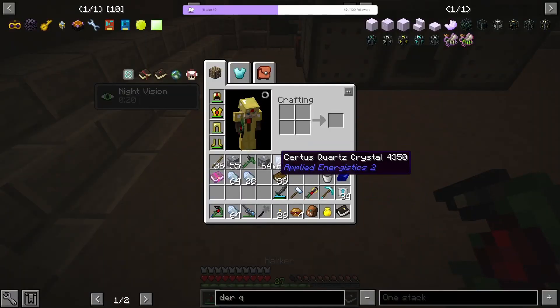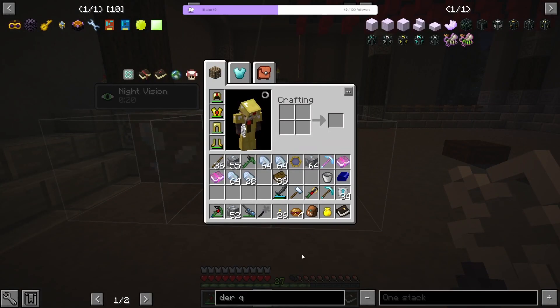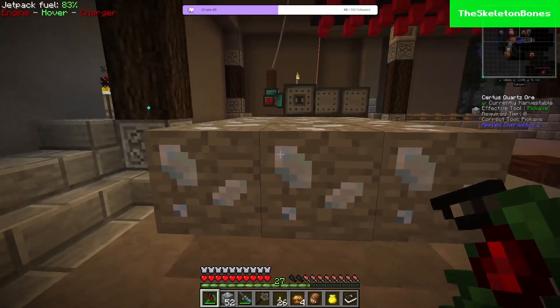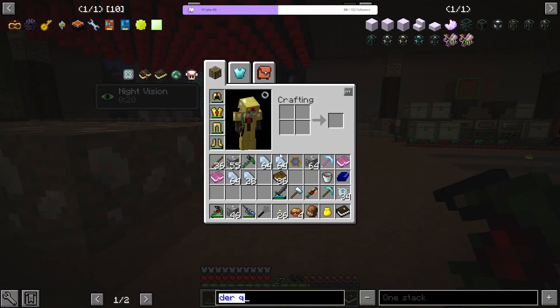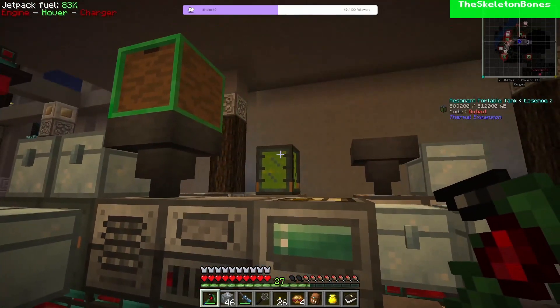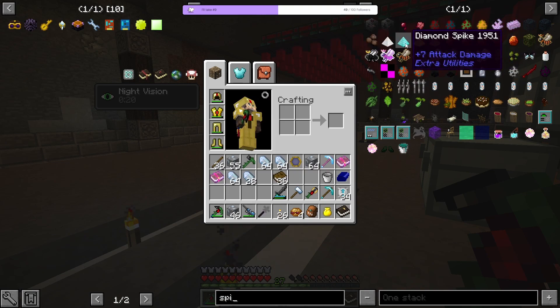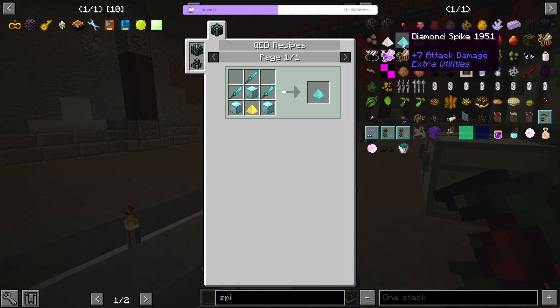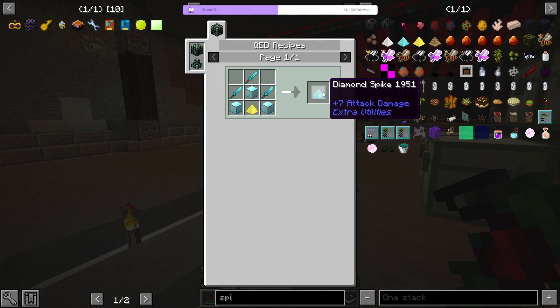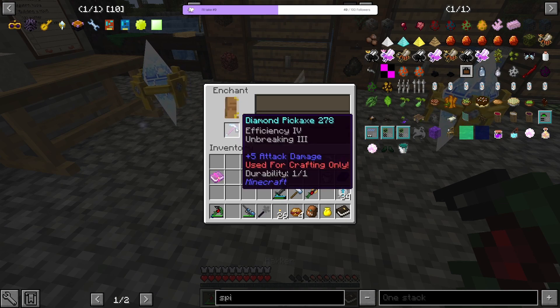Slowly but surely we are gaining levels with this method. But I cannot do this manually all the time. There is another way to get a lot of experience — not the kind that MFR gives you, not this essence. An extra utility spike which will kill monsters for me. You can also enchant this diamond spike with a luck upgrade. Let's hope for at least an efficiency 4 pickaxe, but best would be efficiency 5. Efficiency 4 and then unbreaking.